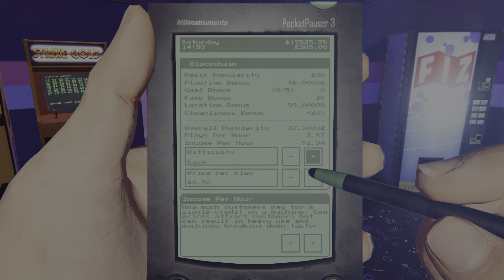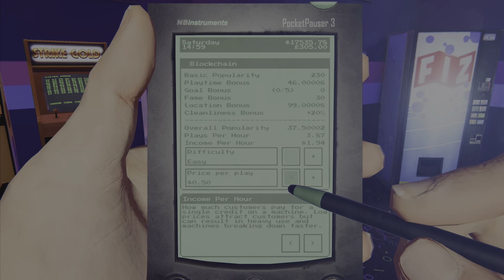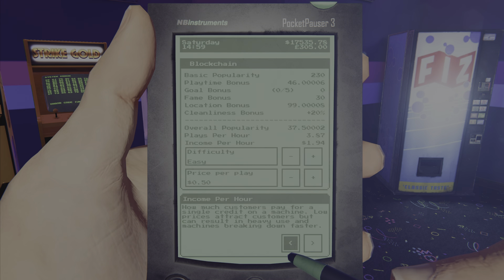If you have it on easy at 50 cents, you're making basically nothing. The higher the difficulty, the more plays you'll get — you can see in the corner how much the customer will play in a single credit before they get a game over.